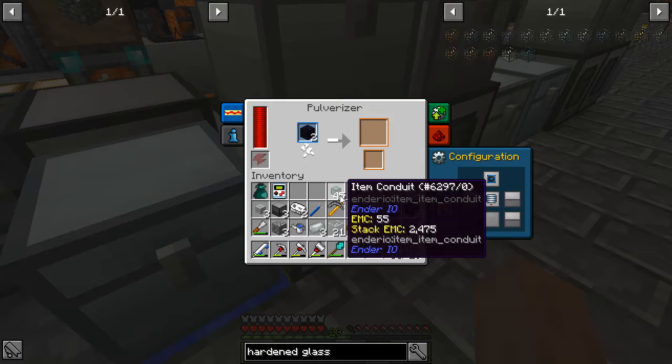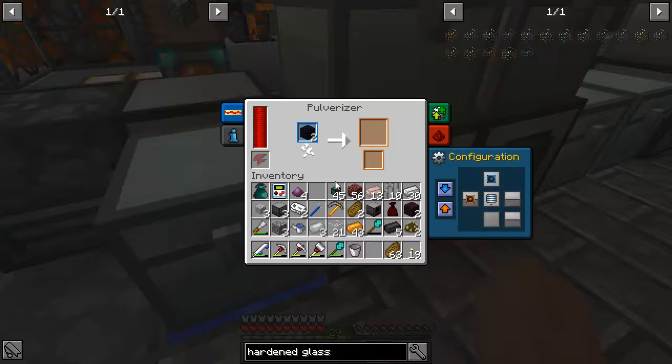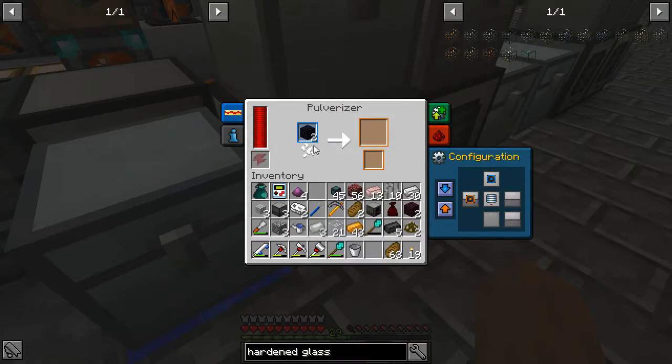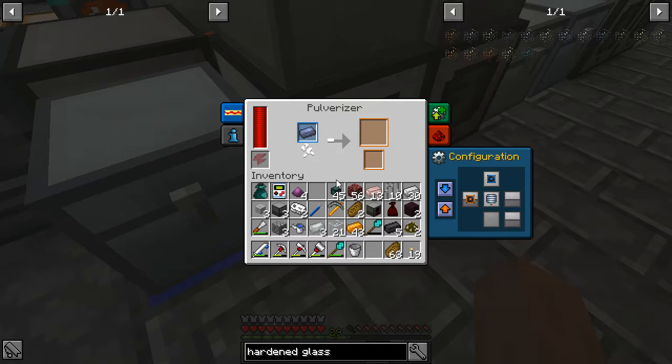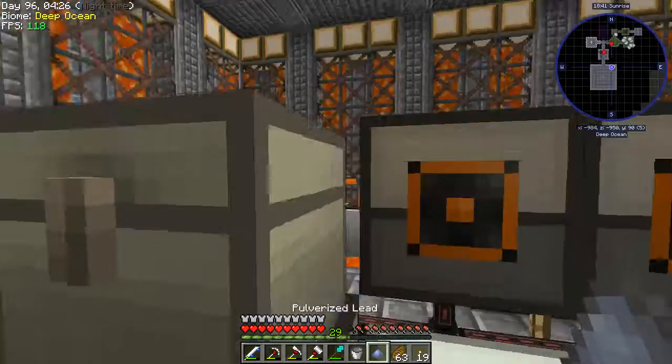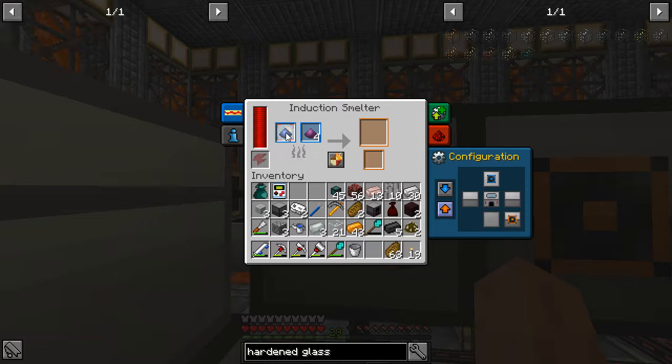Oh, that's alright — this pulverizes into four, doesn't it? It's not like I won't use the pulverized obsidian at some point. Induction smelter — good job. Metallurgical flecks a lot — that is definitely a name.